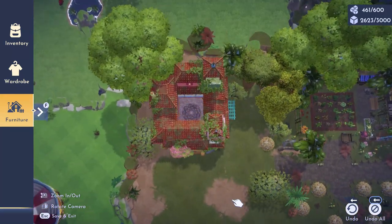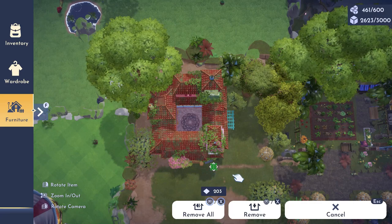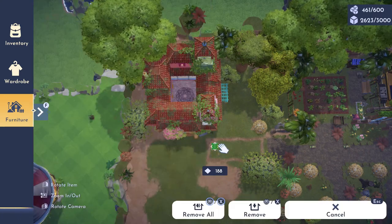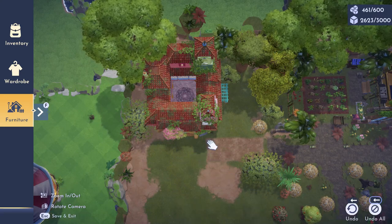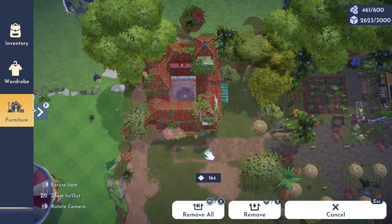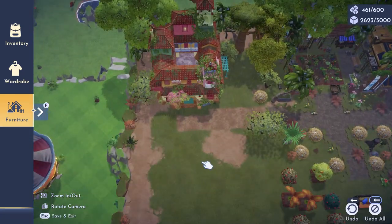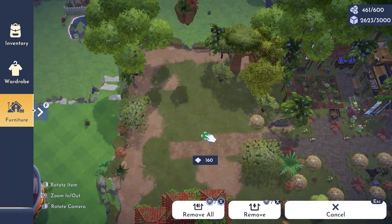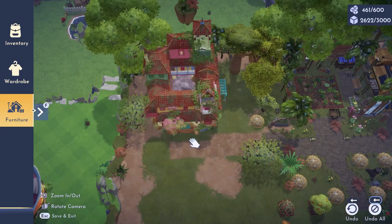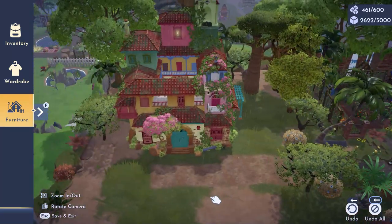I will then begin extending the path from Wally's using the Sunbaked Earthen Road to match our biome. Due to a recent update, we cannot fully place the path underneath her house like we could in past updates — you can see I did that with Wally — but either way that's okay and it won't be that noticeable later.